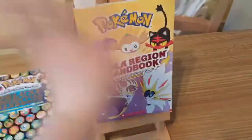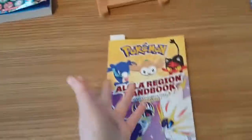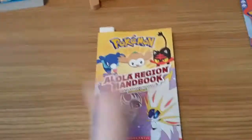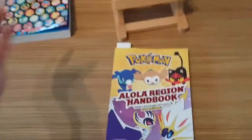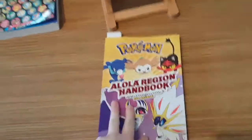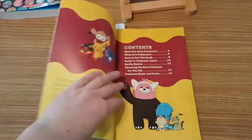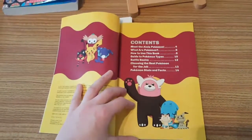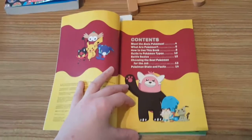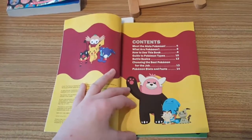On to the Alola Region Handbook - the Alola region is the Hawaiian region handbook, and it's the current Pokedex for Pokemon Sun and Moon. If we open the contents: Meet the Alola Pokemon, What Are Pokemon, How to Use This Book, Guide to Pokemon Type, Battle Basics, Choosing the Best Pokemon for the Job, and Pokemon Stats and Facts.